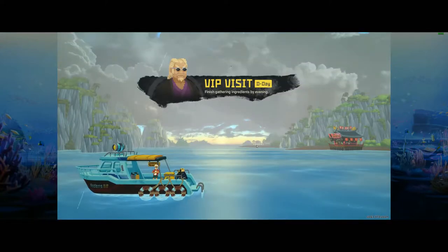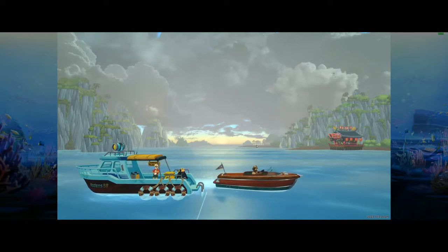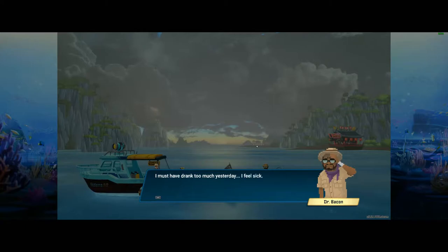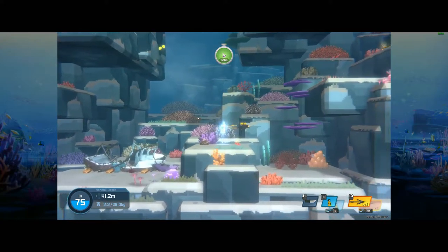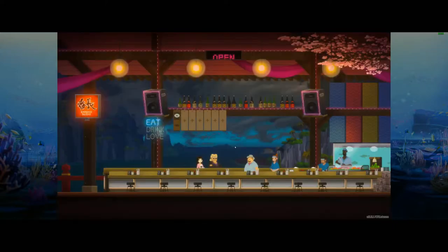Dave the Diver is an absolute delight to look at. Above water, there's a visually pleasant kind of refined pixel art, whose brightness and hues immediately evoke a dreamy Caribbean vacation. Below, the water is no less splendid, with great lighting and an uncommon eye-catching look. And there's so much glorious detail, like how the soft corals instinctively withdraw into their rock shelters when you get close. The vibe is really well done too, with stylised cutscenes that are full of charm and fun.